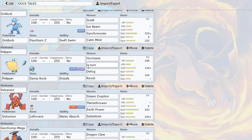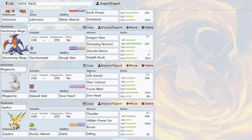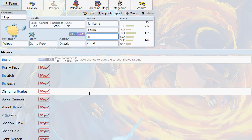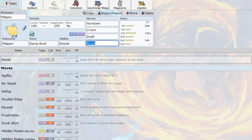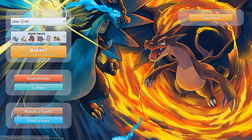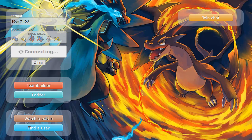I have Defog on Zapdos, so I think I can just put Scald on Pelipper instead. You can tell I haven't really tested too much, but I definitely like this kind of build a lot. So let's move on to the next game.